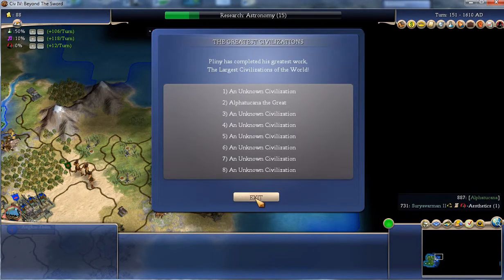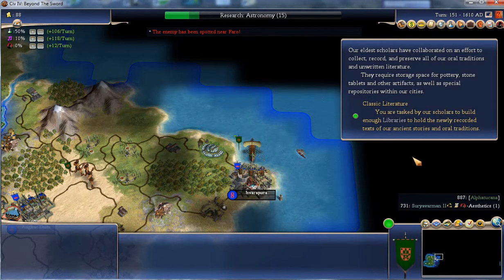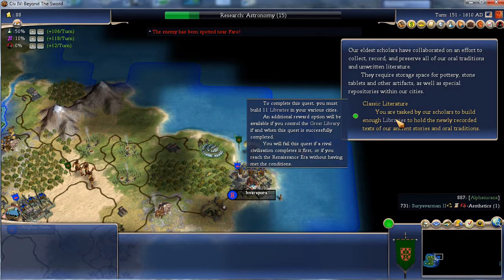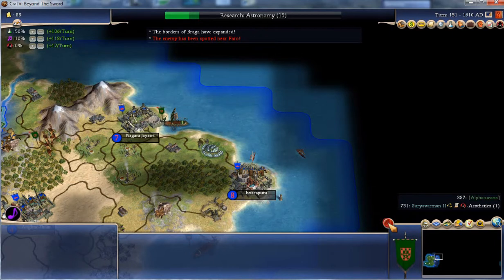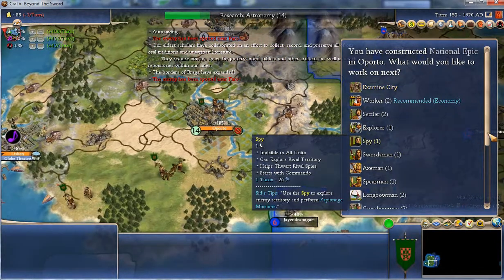The largest civilization — mine is not bad considering I'm stuck on a little island. Our eldest scholars have collaborated to collect, record and preserve all oral traditions and unwritten literature. They require storage space for pottery, stone tablets and other artefacts, as well as special repositories within our cities. We're tasked with building enough libraries to hold newly recorded texts of the ancient stories — eleven libraries in various cities. Not even sure I've got eleven cities. I'll build a great library too if I can. I take these as potluck.